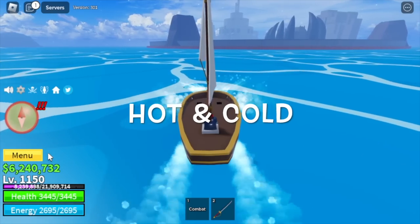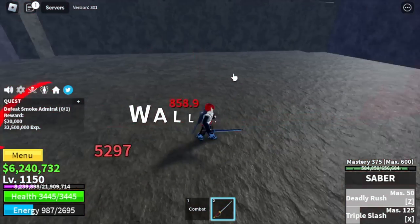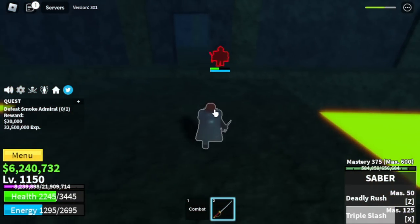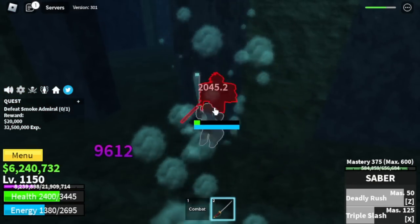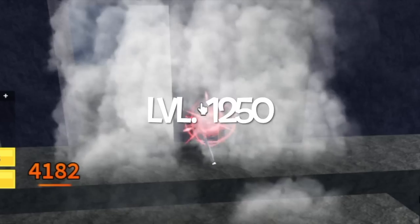Next up, Hot and Cold. Target is my favorite boss of all time - the Smoke Admiral. You can use wall strat here. He is very easy to defeat. Make sure you have Haki. Server hop here until 1250.